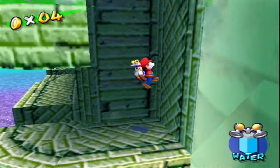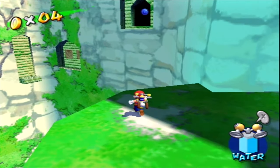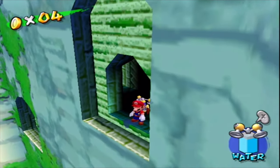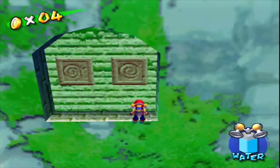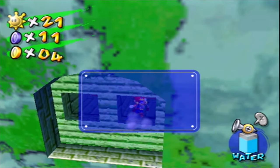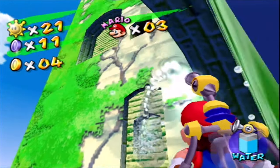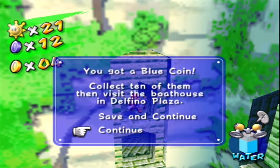There are blue birds which are blue coins, green birds which are just normal coins, and then there are yellow birds which are literally just shine sprites when you shoot them with water. But there's only like a couple of them in the game, if not just this one. Let me see — blue coin, I guess we can get that since we're here. I believe this one next to me will just shoot you out. But what is this? Do I just shoot this with water? Yes I do.